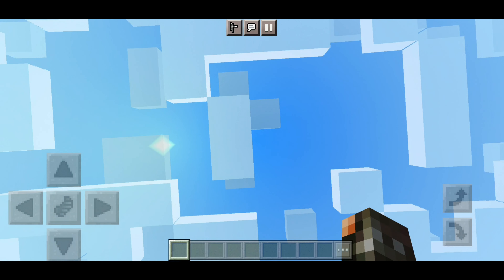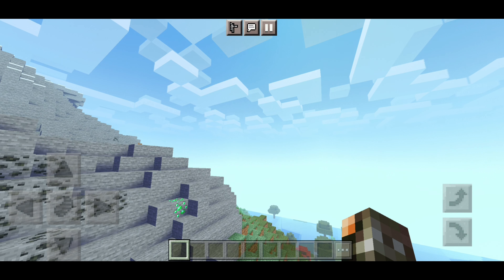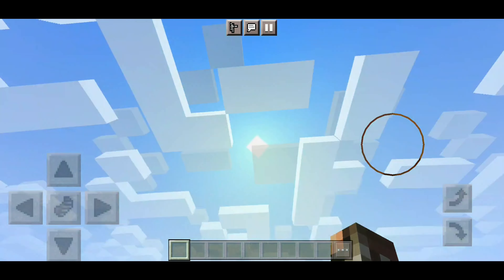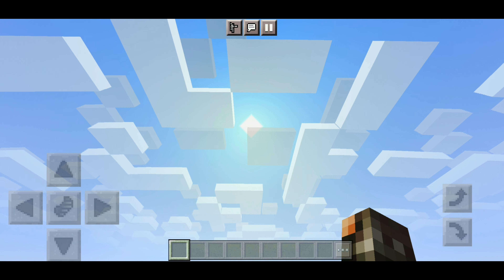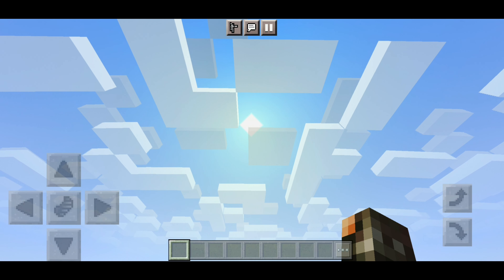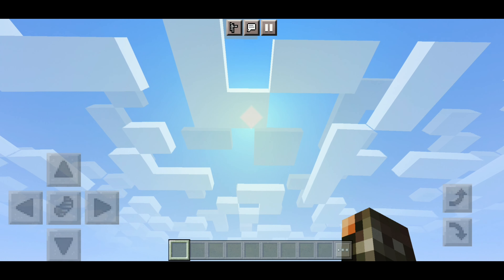First, we're going to look at the sky. Personally, I'm not a fan of the double-layering clouds — even if it's the same type of clouds, they're still double layer. I prefer just one layer of clouds, but if you're into boxy, vanilla-like clouds, then this is what you get.